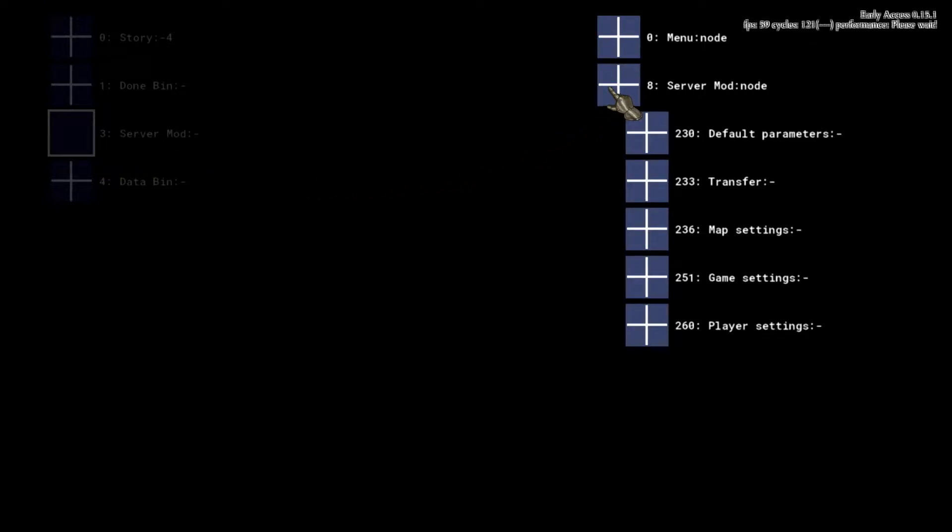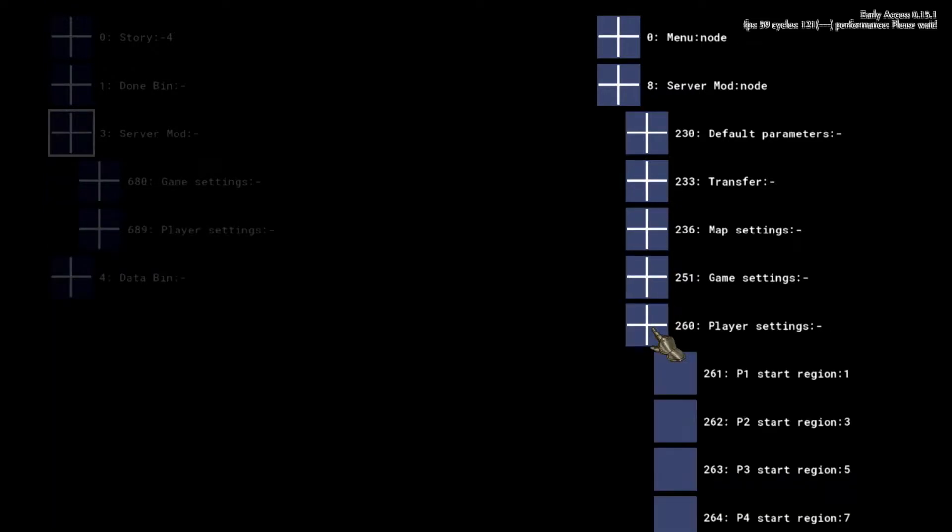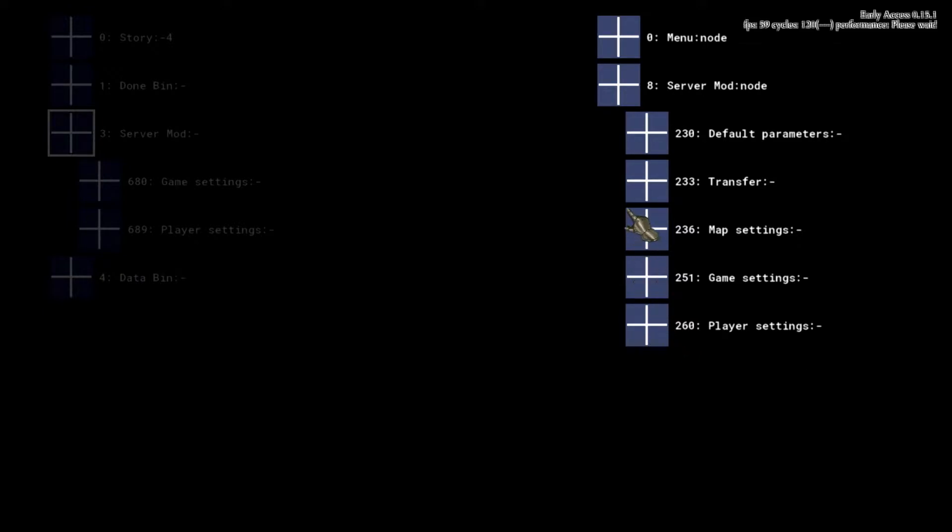Open the server mode node by pressing and holding the left mouse button. A menu to the right opens, which can be understood as a selection. Anything you select will be moved to the nodes on your left. Open the server mode node on the right with a single click. I'll press and hold left click for game settings and player settings, for them to be transferred to our code, since we want to adjust them.